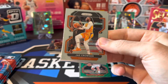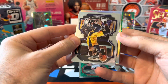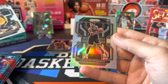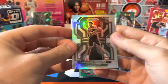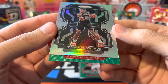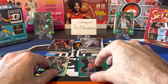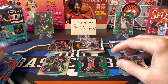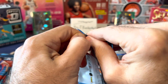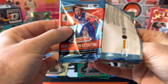Pack number two of Prism — green wave and a silver in this pack. Jay Crowder, O'Shea Brissett. Silver — Kessler Edwards rookie. I think I've pulled this exact silver before in the past. Green wave is not going to be a rookie unfortunately — that's going to be for the Blazers, Anthony Simons. So we got a silver rookie, I'll put that in the hit stack. Three green waves per box — we got two already, both vets. Maybe the third one could be a rookie.